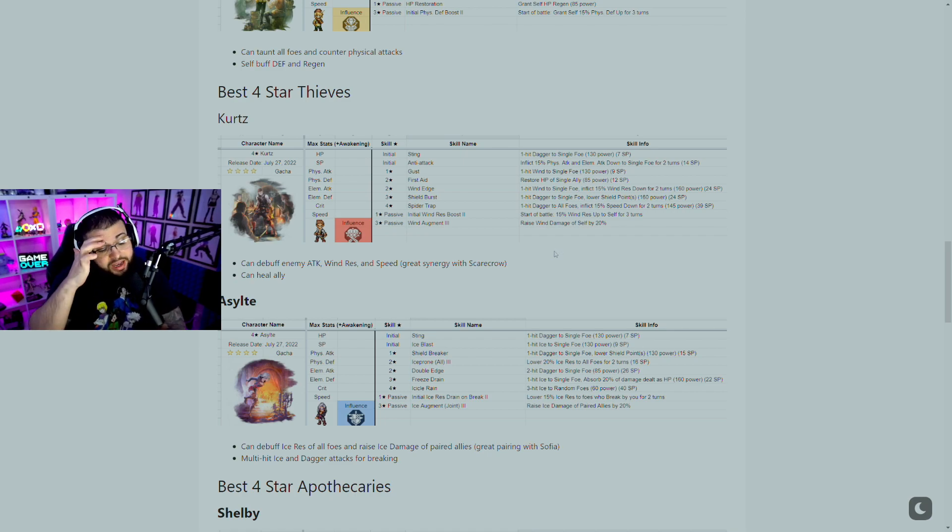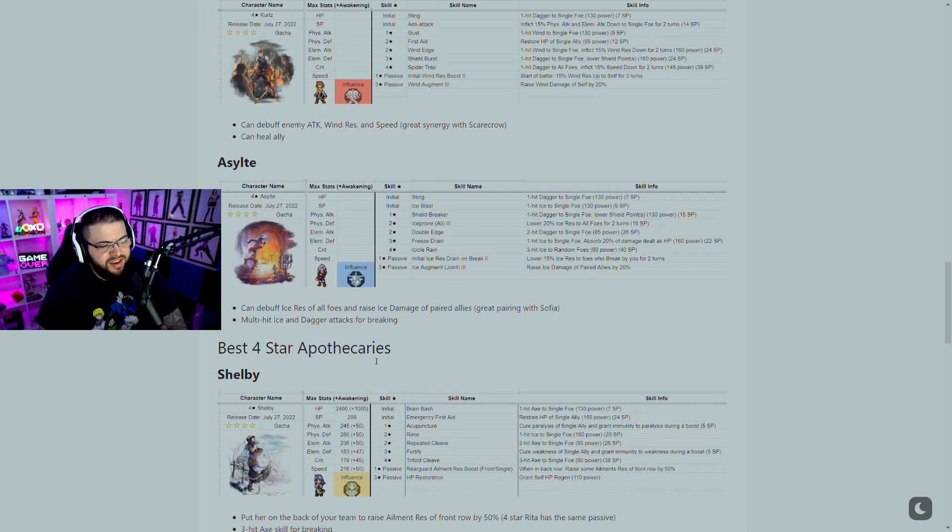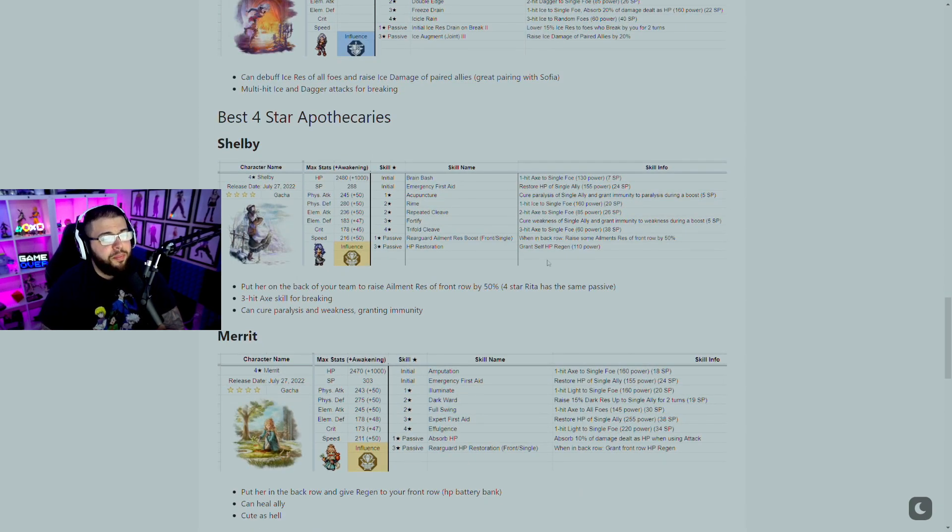Kurtz also pairs well with the new five star from the first banner, who can also heal an ally. Then we have Assylt — she can debuff ice resistance of all foes and raise ice damage for paired allies, making her a great pairing with Sophia, who is the strongest elemental damage dealer you can reroll for as a five star. Pulling Assylt with Sophia is a very good pull, with multi-hit ice and dagger attacks for breaking as well.